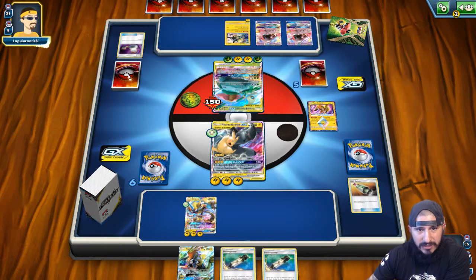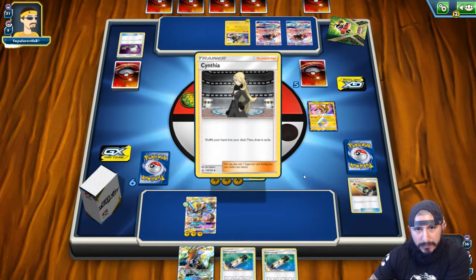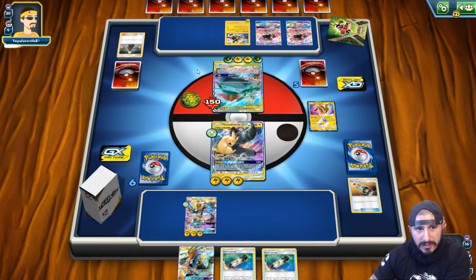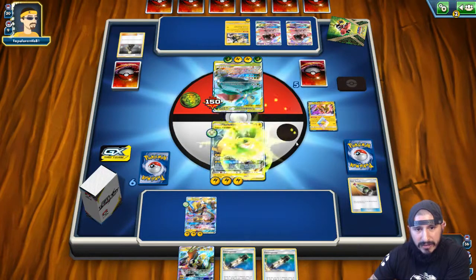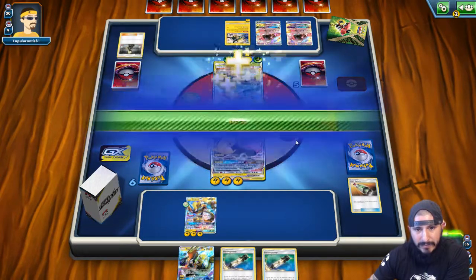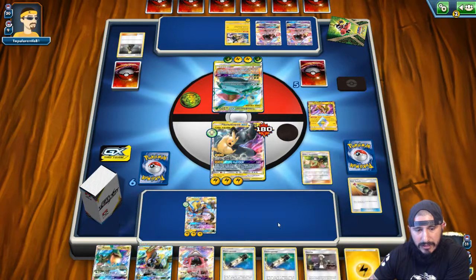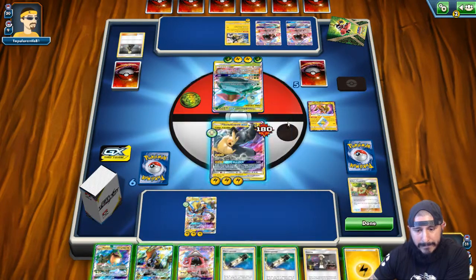Without using Electro Powers, just in case he gets another Venusaur out, we can use Tapu Coco. We've got some more energies on his side of the board — it's not going to be able to get a knockout here. He ended up healing — so we're definitely not going to get knockout here. But we did get a draw supporter. Now we have knockout with Choice Band — that's 250, and one Electro Power gets us a knockout here with Pikachu Zekrom staying alive. That sounds like a pretty good deal.